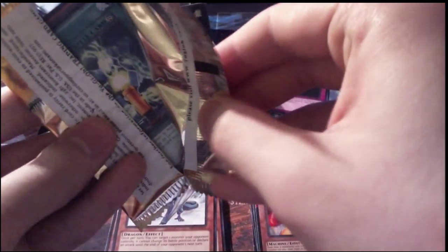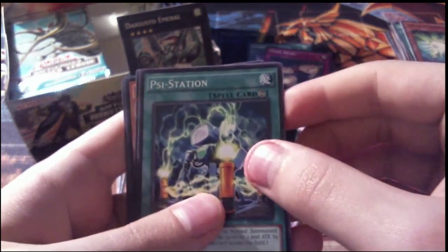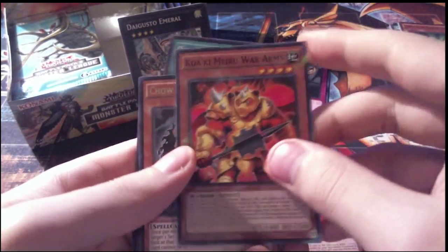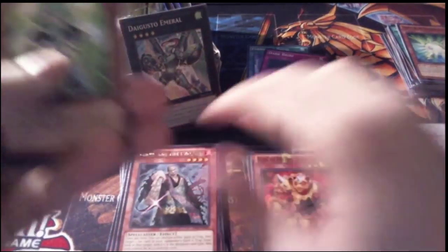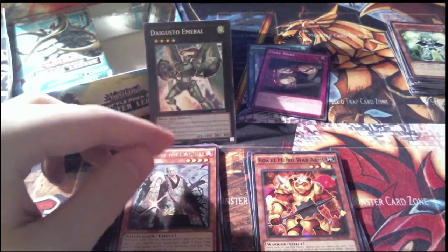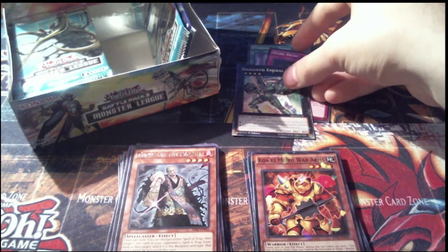Pack 15, another Skelosaurus pack — gosh, that's excellent. Very happy with this box so far. Our common is Sai Station, our Shatterfoil is Kawaki Miro War Arms, our rare is Chao Len the Prophet, and our other two commons are Time Escaper and X-Saber Bellum. We pulled Digusto Emeril right when I called for it.